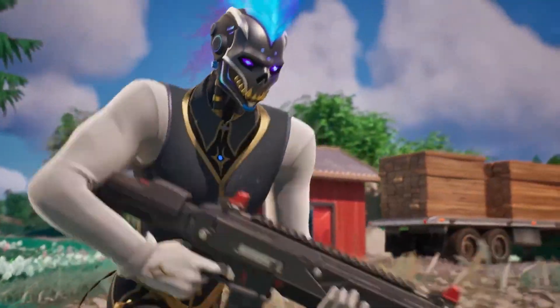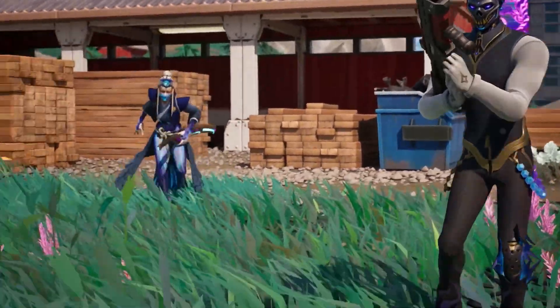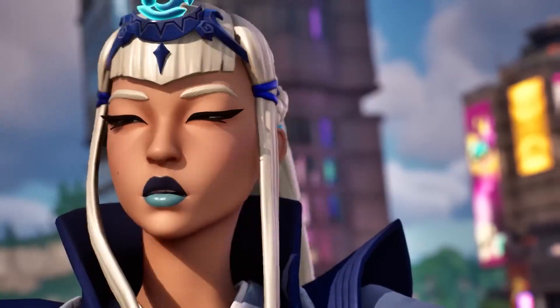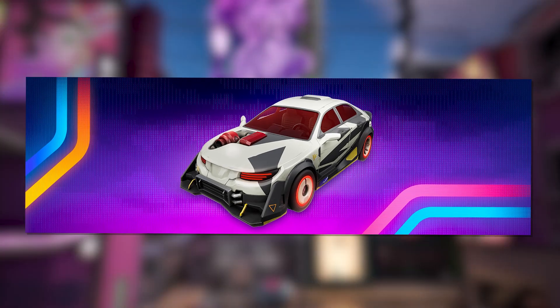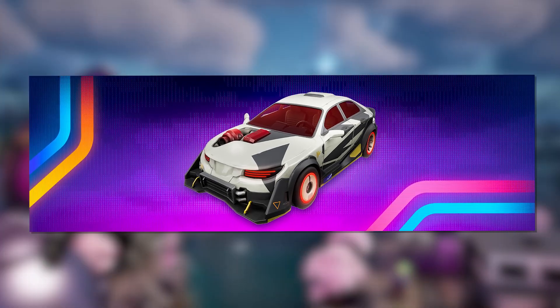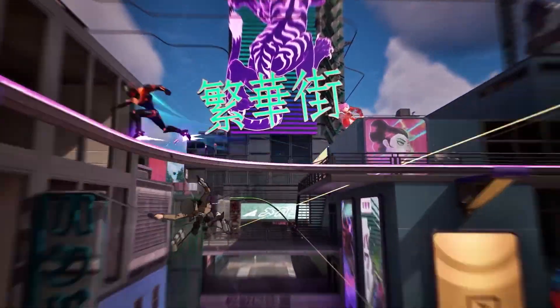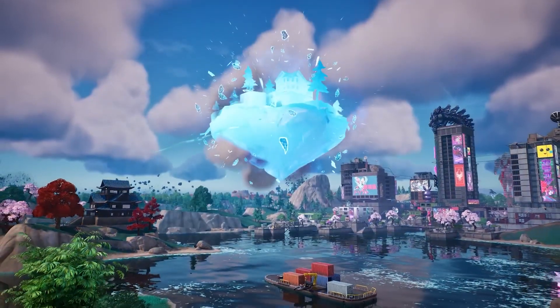Moving on to vehicles: the Rogue Bike seems like a futuristic reskin motorcycle. Epic says it features high acceleration, sharp turning, and a boost-ready engine. Motorcycles have been vaulted, so this is our only option. Next we have the Nitro Drifter, a futuristic car with a drift mechanic — probably even more polished than the old ATK. Boats are vaulted as well, and the Chonker Tire and Cow Catcher mods have been vaulted. Normal cars still work, just can't be modded.